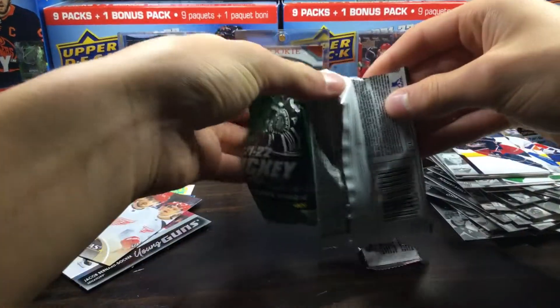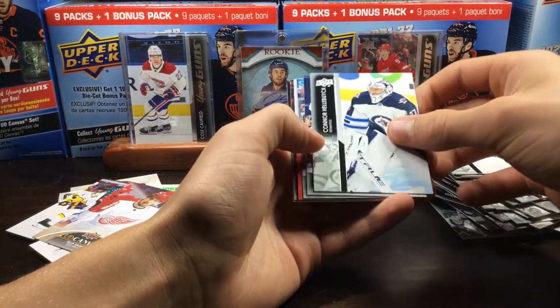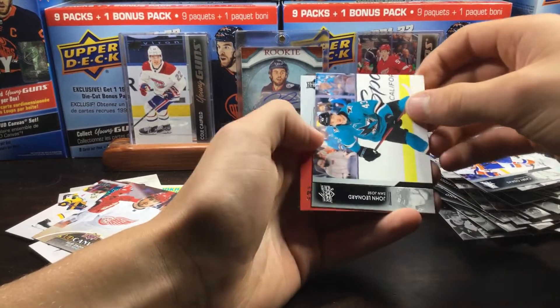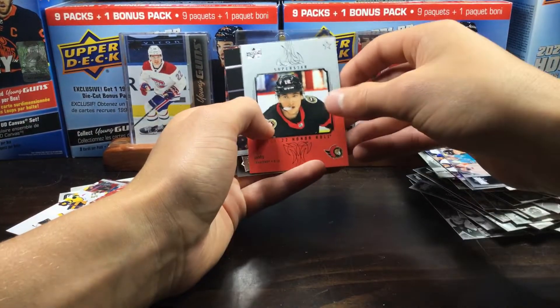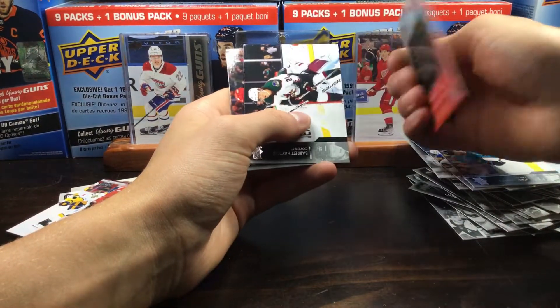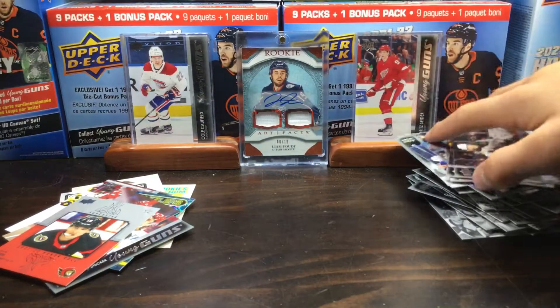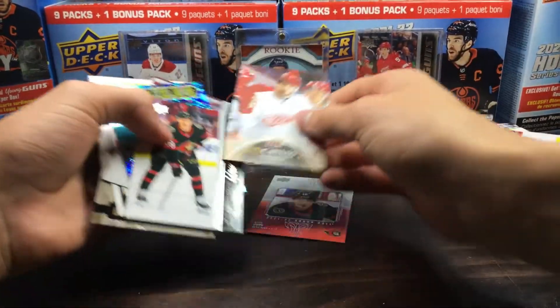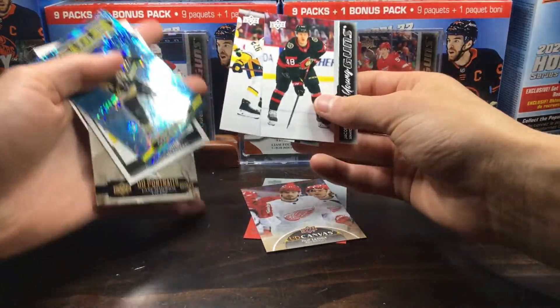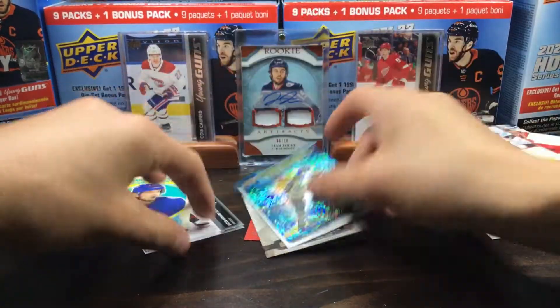Last regular pack — looks like we got a Superstar Honor Roll. Connor Hellebuck, Sezikis, slow reveal: Shane Pinto Superstar Honor Roll. That's not a terrible one to get — honestly a pretty good blaster box. Barrett Hayton, Mark Stahl, Tuho Teravainen, and McCloud. So that's all the regular packs. We got two young guns — Tomasino and Bernard-Docker. Shane Pinto Superstar Honor Roll, a beauty canvas, Charlie McAvoy Blue Dazzlers, Zach Parise OPC Update, and Nils Lundqvist. Pretty good haul.